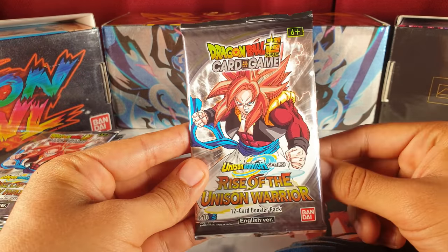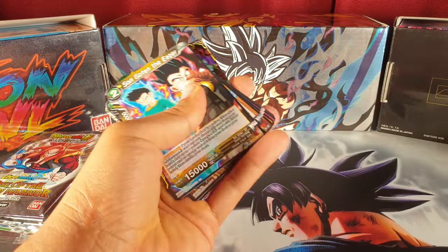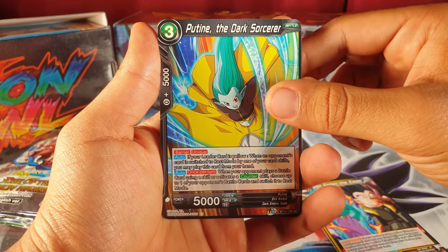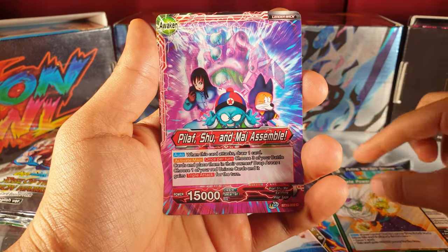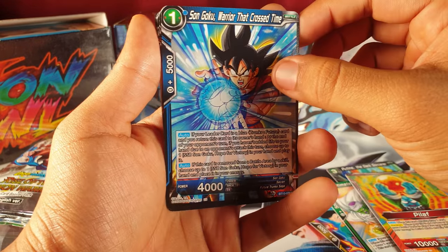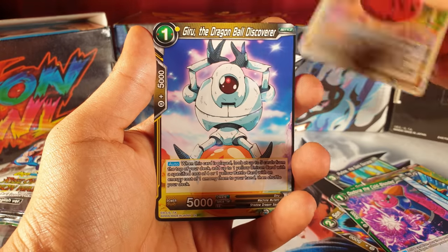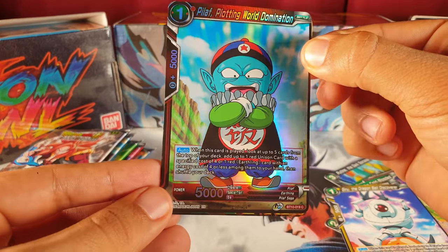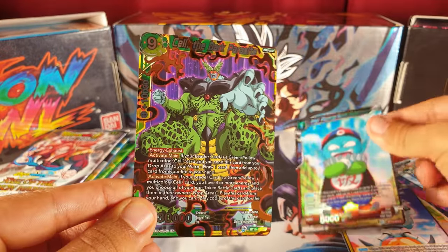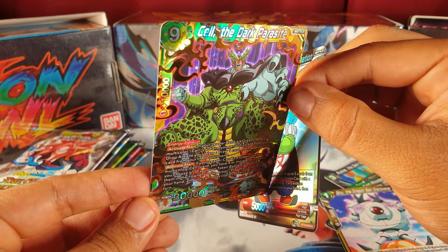Alright, I call it — here is the Gogeta pack. Let's see what we get here. Son Goten the Eager Man, Poutine, Ultimate Power Piccolo, Pilaf leader — check out the deck profile on our channel. Don't underestimate Pilaf. Shoe, Trunks, Dodoria, Two Star Ball, Giru, and talking about Pilaf — we got Pilaf right here — reverse foil! And it's a Super Rare — Cell the Dark Parasite!